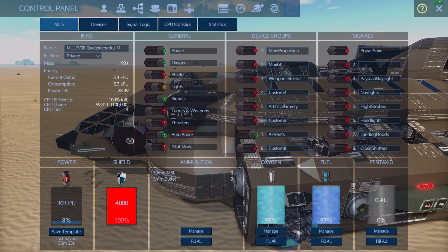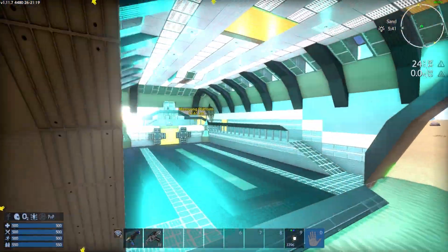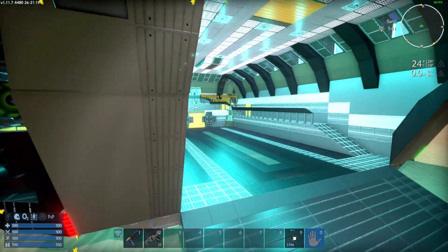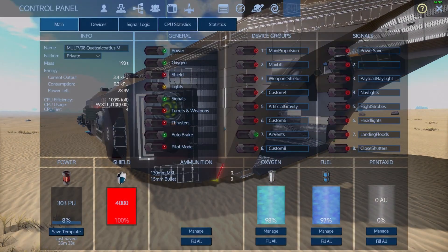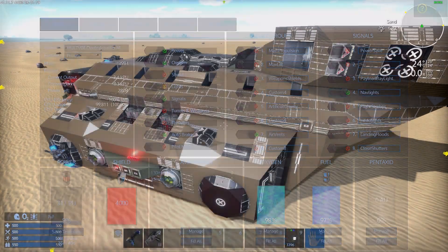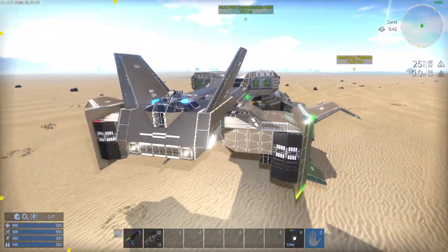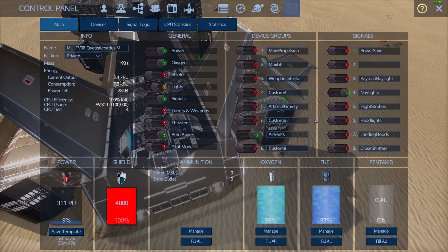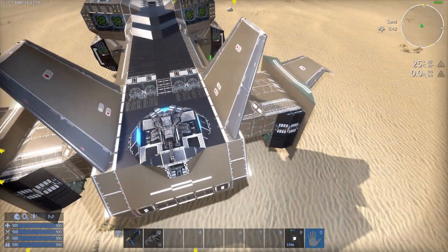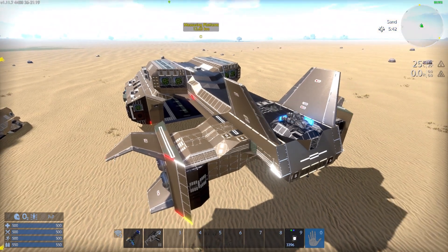The next signal is blank. The one after is the payload bay lights — that turns on those lights manually rather than via motion sensor. The next two are regulation lighting: nav lights are red port, green starboard, and white stern. The next one down is flight strobes — the bright flashing white lights.